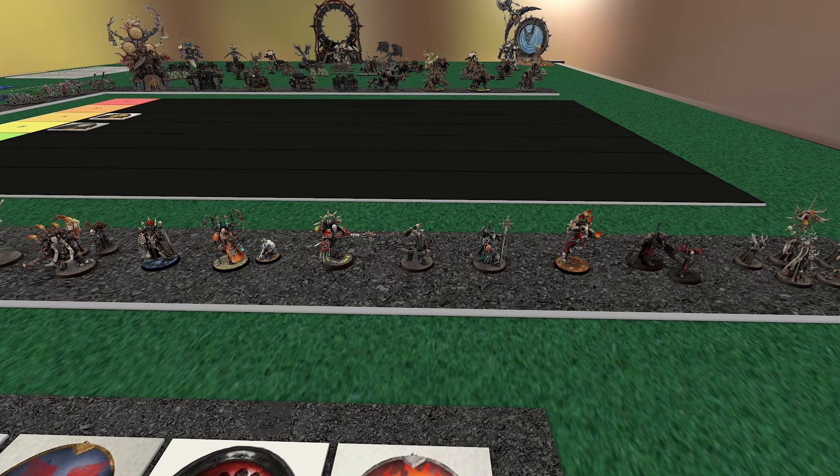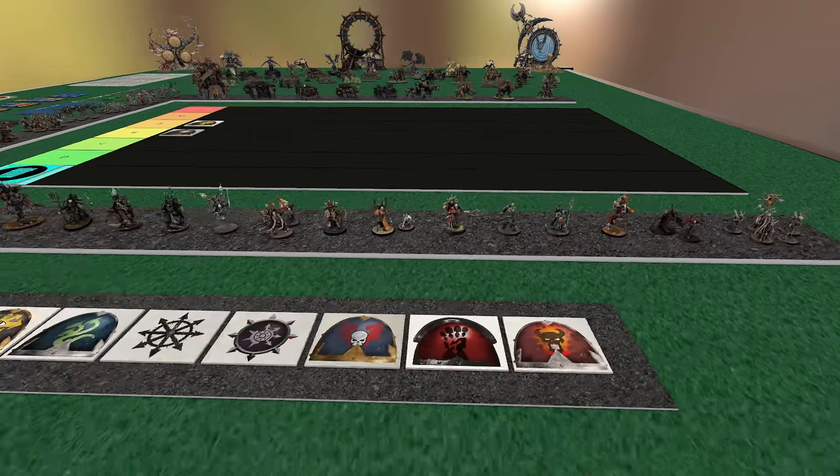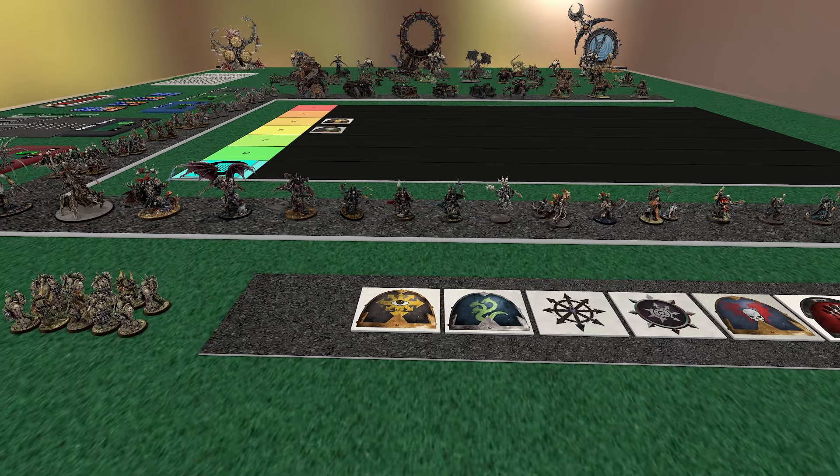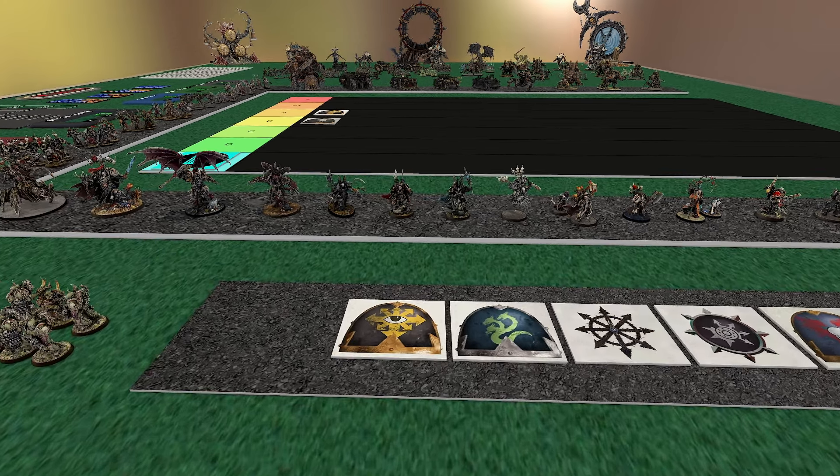Where they especially shine — and I think this is the most important thing to bear in mind — is Pariah Nexus. Pariah Nexus is all about actions and positional play. A boatload of the secondaries and even some primaries are all about that: Behind Enemy Lines, Engage on All Fronts, Air Denial, all the actions, Containment — all that sort of stuff. Being able to infiltrate six different units wherever you need them is a huge deal. Don't forget too, you can also screen out your opponent from doing that as well.